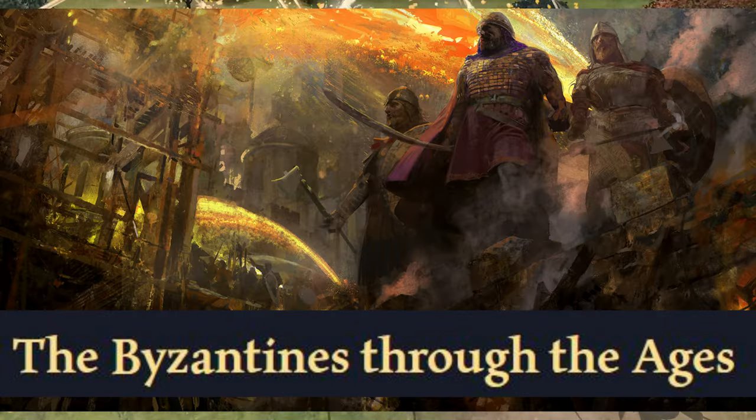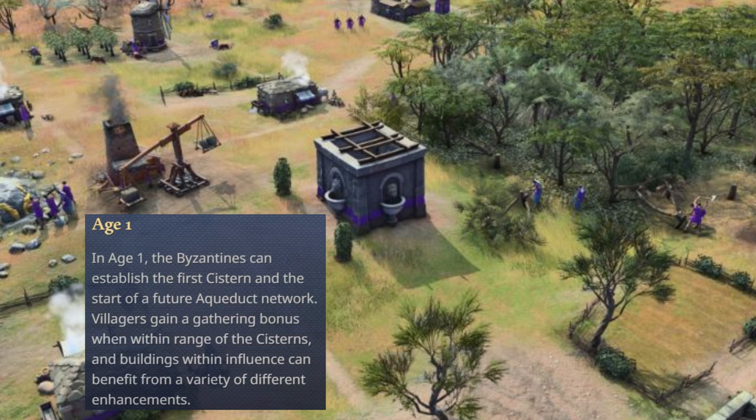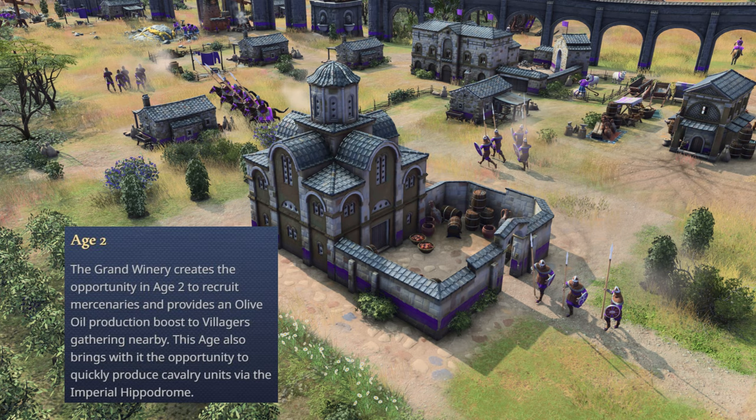Let's explore how the Byzantines evolved through the Ages in Age of Empires. In Age 1, the Byzantines can establish the first cistern, laying the groundwork for their future aqueduct network. Villagers gain a gathering bonus when within range of the cisterns, and buildings within influence can benefit from various enhancements. The Grand Winery in Age 2 opens up opportunities to recruit mercenaries and provides an olive oil production boost to villagers gathering nearby. This Age also introduces the Imperial Hippodrome for quickly producing cavalry units.